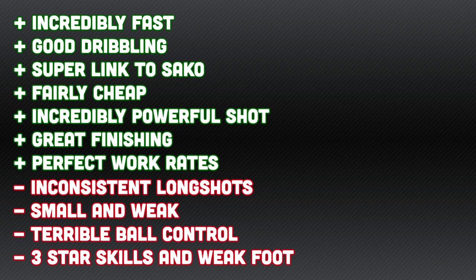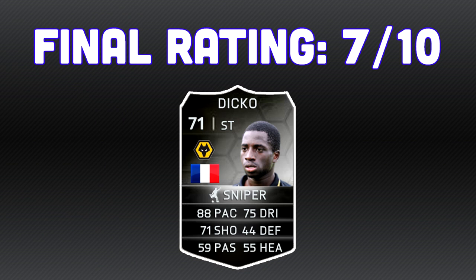For the overall thoughts: positives are that he's incredibly fast, has good dribbling, gets a super link to Sacco as a left wing and striker combo, he's fairly cheap at 30 to 40k with 88 pace and over 70 shooting, he's got an incredibly powerful shot, great finishing, and pretty much perfect work rates. On the negatives: inconsistent long shots, he is small and weak, he has terrible ball control, and three-star skill moves and three-star weak foot — I would put that as a negative, as his left foot wasn't amazing and four-star skills would have been much preferred.